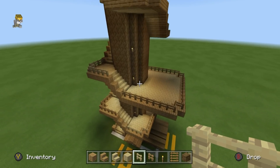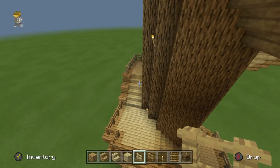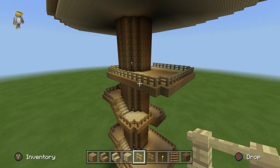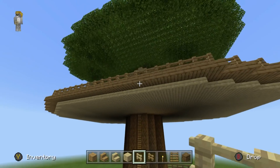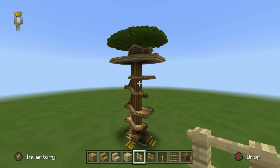So we've basically just repeated what we did down below — took you all the way up to this first platform and then it's the same. It really is: repeat, repeat, repeat. Keep going up and up, eventually place another platform near the top, and then you can have a set of ladders that literally takes you to the front door of your tree house.